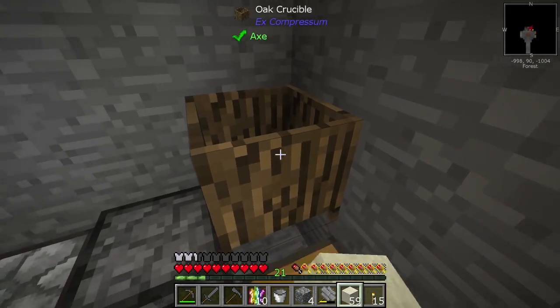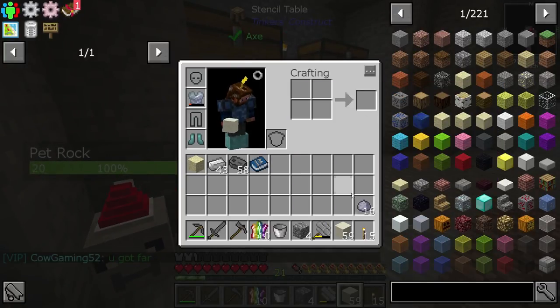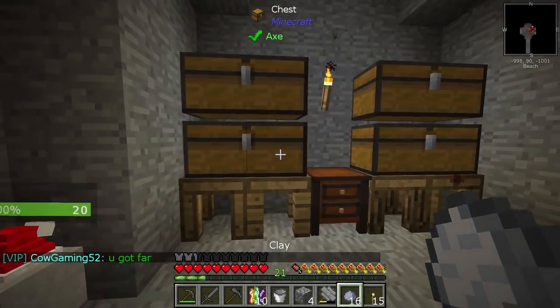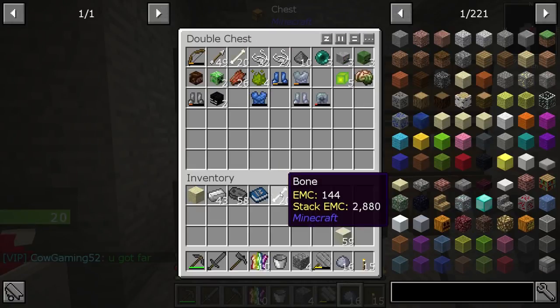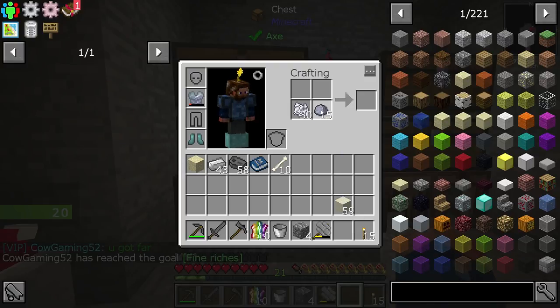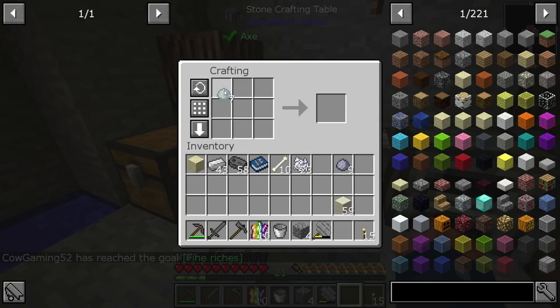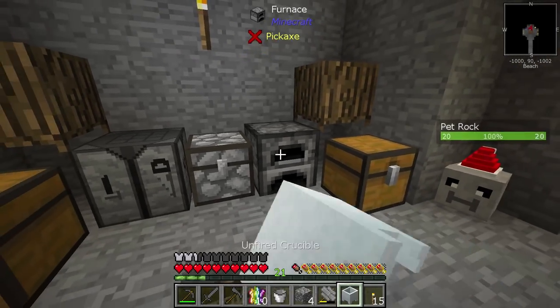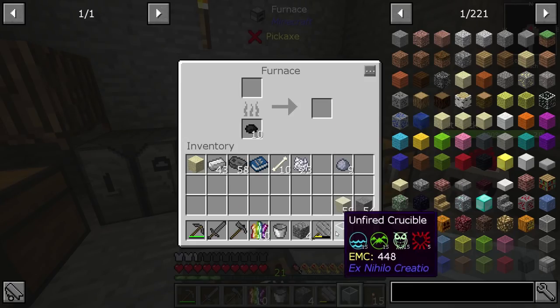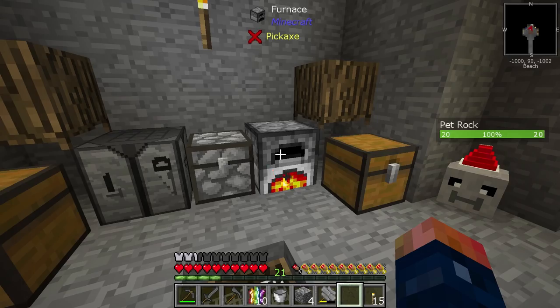This clay is what we're going to use to make some porcelain. We've also killed some skeletons at this point. I'm going to take seven clay and turn them into porcelain clay, which can then be molded and turned into an unfired crucible. Throw that in the furnace to fire it and that gives us our first porcelain crucible.